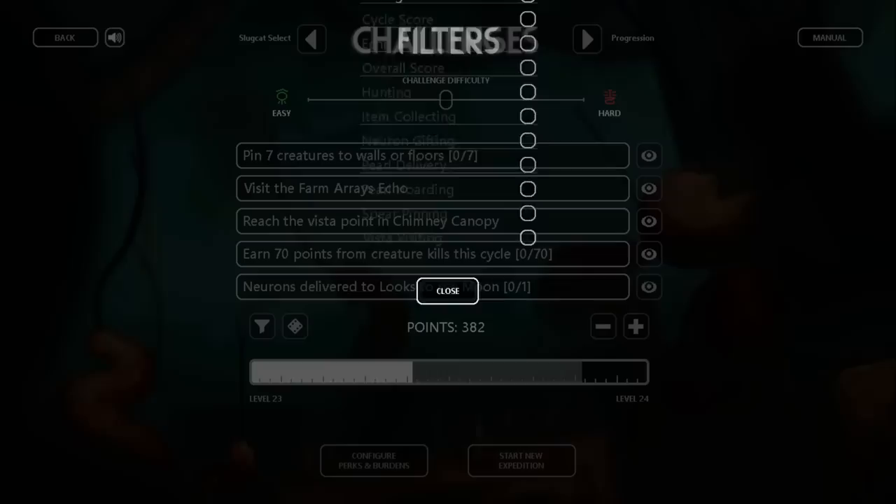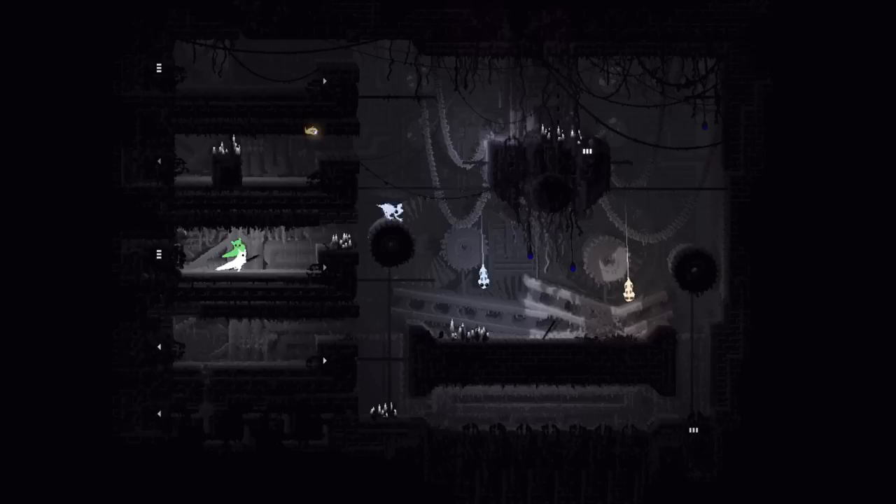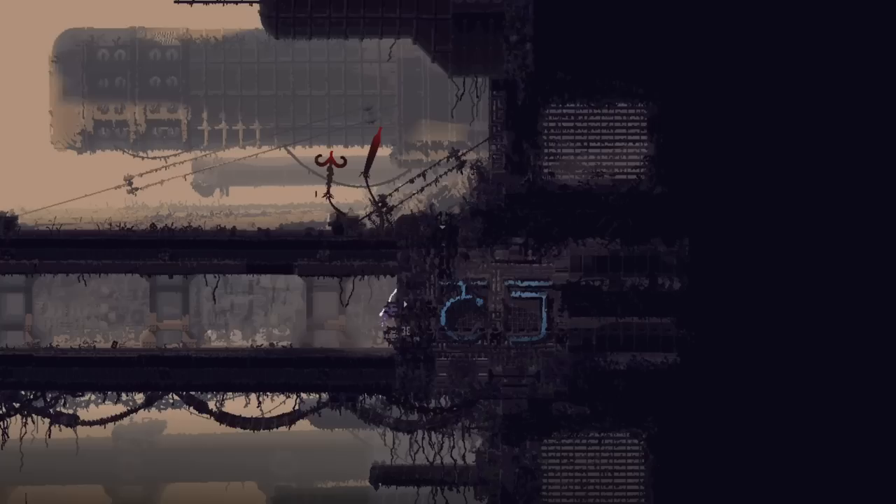The passage challenges require you to earn a particular passage to complete them. You begin with the survivor passage, so almost all passages are available to make progress towards immediately. Any passage except for Mother or Survivor can be chosen, and they are worth a varying number of points. All passages are worth the same amount of points for every slugcat, except where noted. The Outlaw passage, which you earn by killing creatures, is worth 25 points. It can be earned fairly easily anywhere, but Shaded Citadel with Lantern Mice is the easiest location in my opinion.